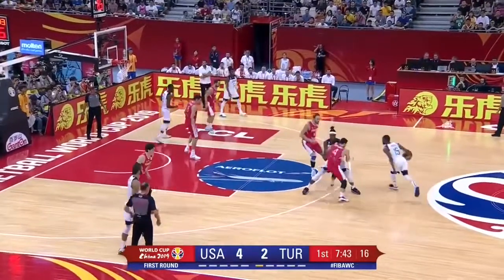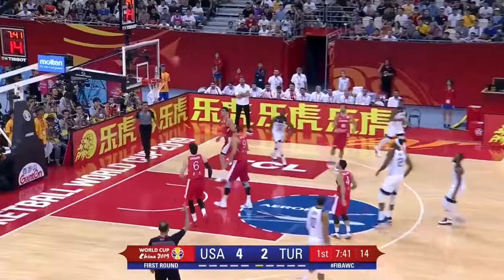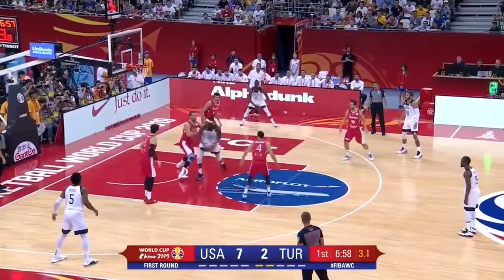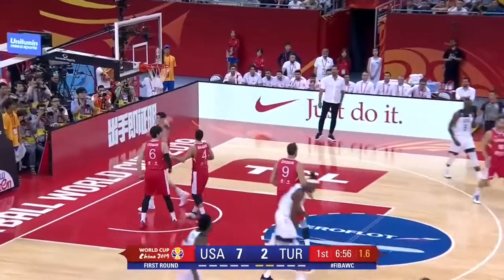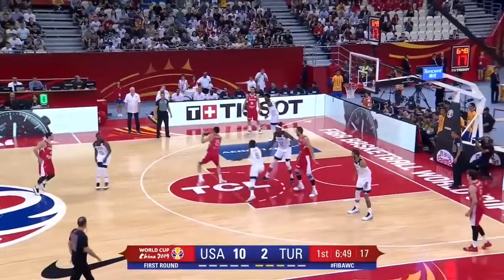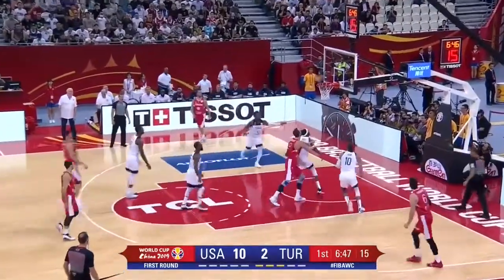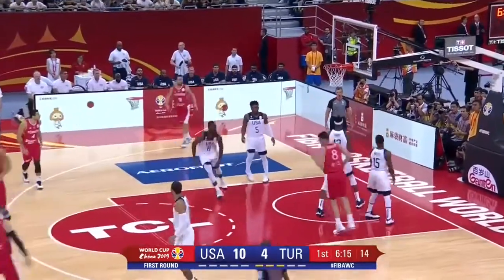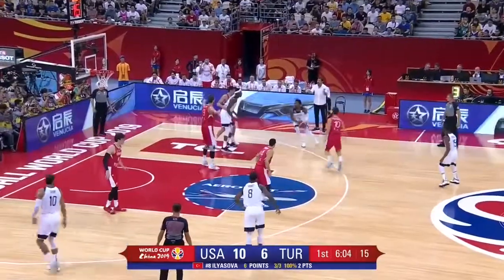Looks like that might be a plus because the U.S. are really locking in defensively as Walker steps in. This is Turner facing up on Elden. He goes to work on Elden. Gets the bucket — worried about him on two fouls, no question about it. Ilya Silva. He wanted it down low, still wants it down low. Now they give it to him. Silva starting where he left off.